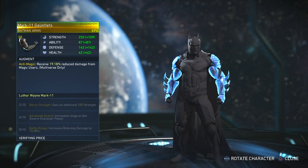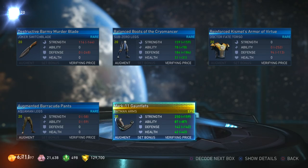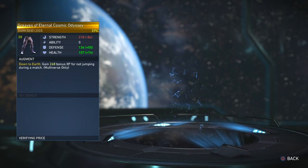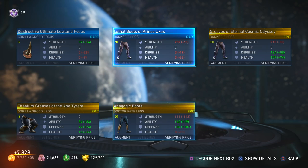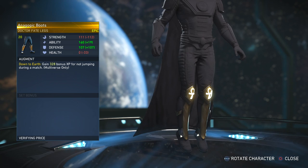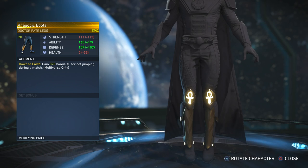I got the Mark 11 Gauntlets, which I did have already. I do have a good amount of Batman gear here — not as much as Xbox One, but Batman is one of those default characters you get a ton of gear for, just because there's so much Batman gear. This is a slight different variation of these specific boots for Dr. Fate — I got one similar to those but they're not exactly the same.